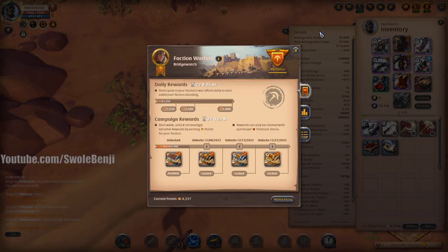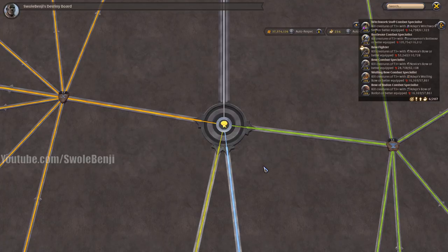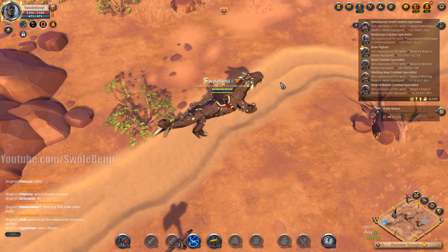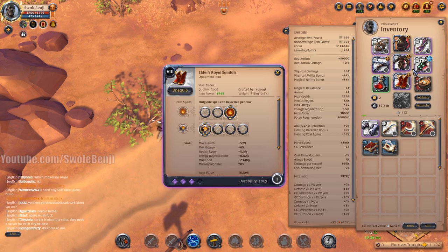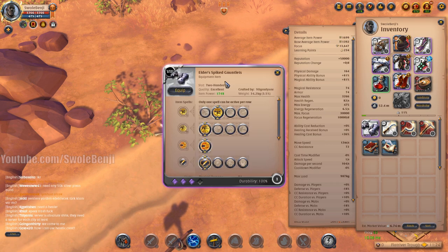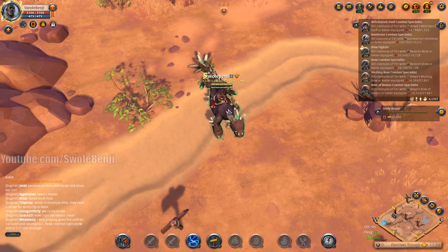I'm starting today at 4337 faction points and we're not calculating fame. I don't have a lot of respec on, I don't have my satchel on. For the solo dungeons I will be running a light crossbow, crypt candle, inspector jacket, specter hood, royal sandals, and Fedford cape build with cabbage soup. In open world we will switch to spike gauntlet to one-shot packs.